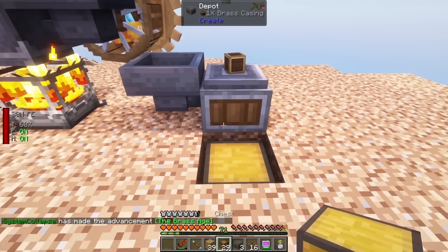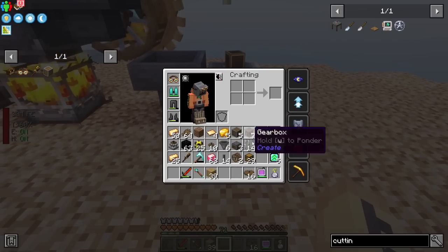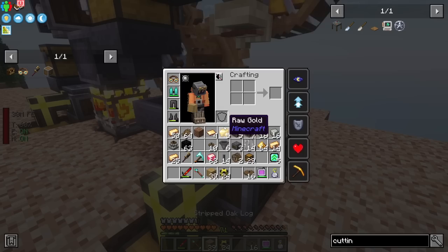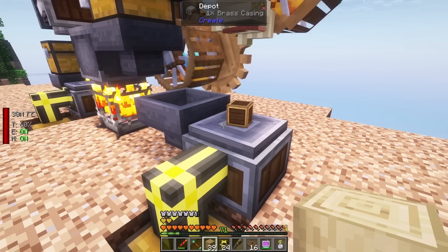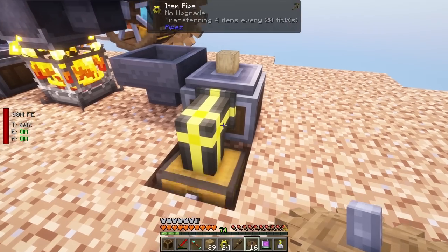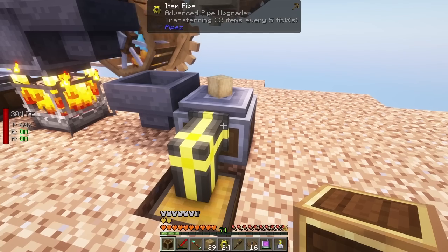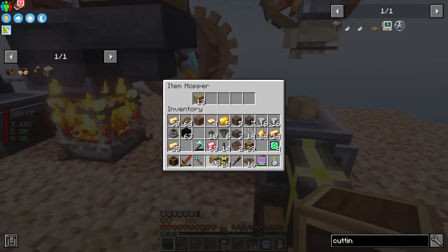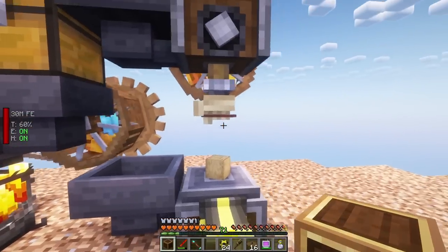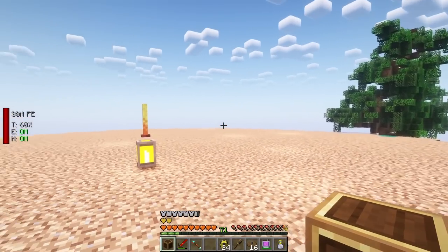Pop that in there and that should start making those casings. One more automation - grab that, pop it down, then I need to filter it again because these pipes just aren't intelligent with their exports. Put a filter in for casings - it was pulling about 9 items. I'll put 10 in just in case. And there we go - that's our casing automation.